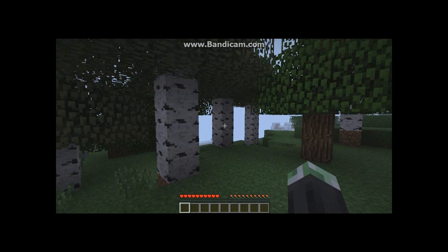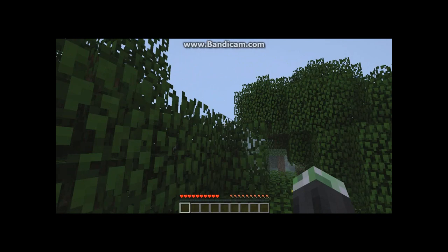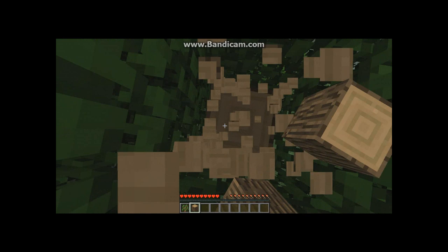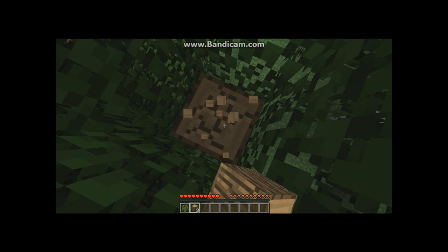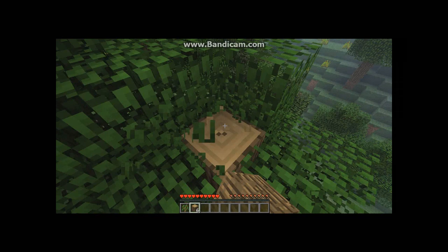You're probably wondering what that ore over there is — that white ore — and those plants. That's the first mod: the Salt and Pepper mod. It increases the amount of food bars you get back if you put salt or pepper on meat. It also adds pumpkin soup, which you make by putting a pumpkin above a bowl like mushroom stew. You can also put pepper and salt in both the soup and the stew.